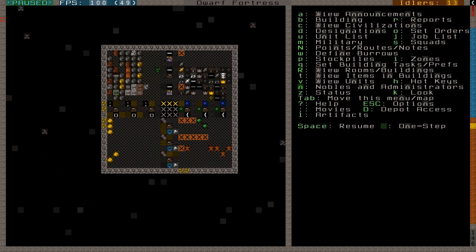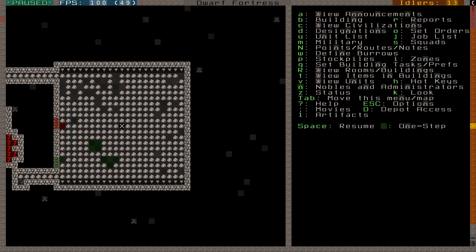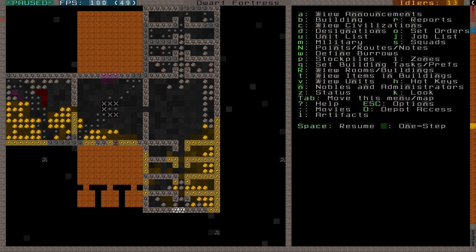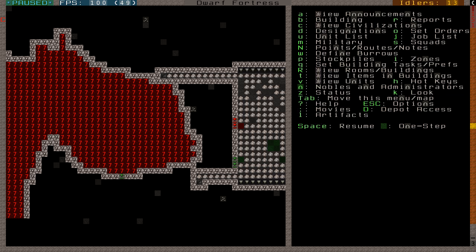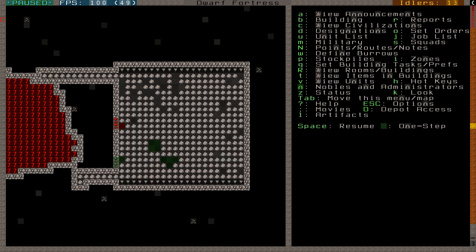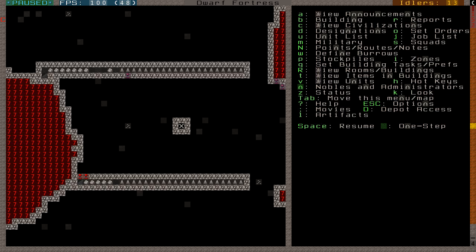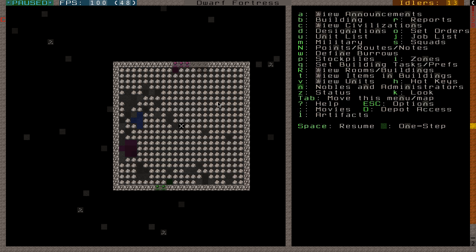Let's go and set up a magma forge - that's what a lot of you are waiting for anyway. Down here, all the way down in the fortress near the magma seas, I showed you in the previous episode where I dug to. I dug out some rooms over here. This is the bottom level. This will be the magma shafts here - the magma will go through here. Here will be the forging level, and here's an extra level for storage. Let's start setting this up.